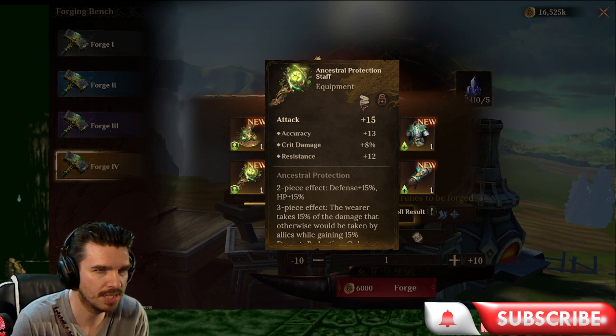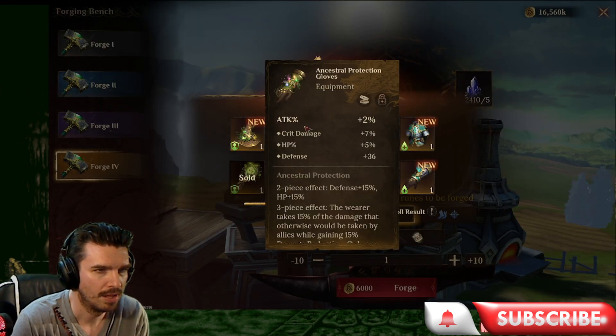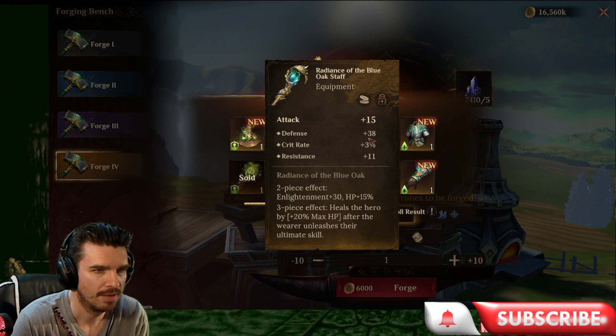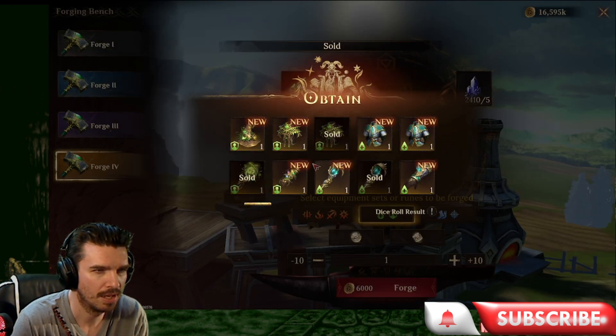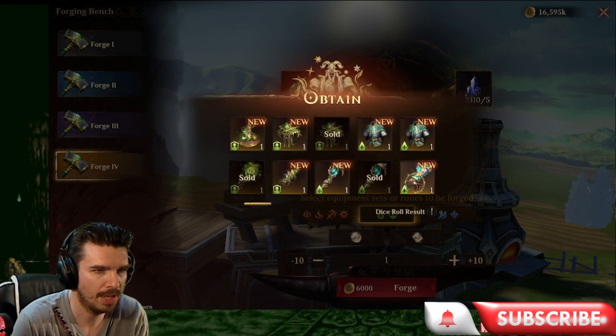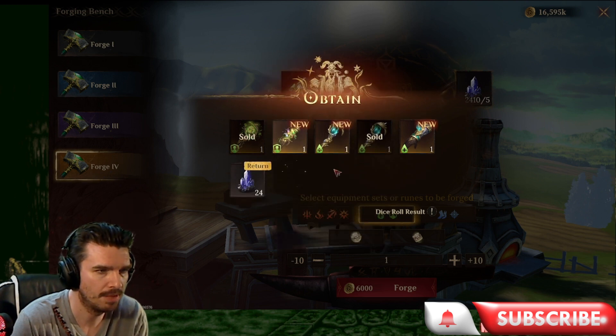Accuracy, crit damage, and resistance. We can sell that. Attack percentage, crit damage percentage, HP, and flat defense. Not bad. Flat defense, crit rate, and resistance. We can sell that. HP gloves with flat attack, regular attack percentage, and flat HP. Not bad. We'll keep those.